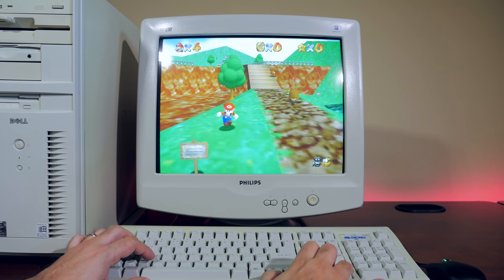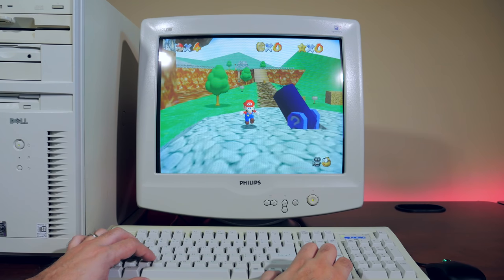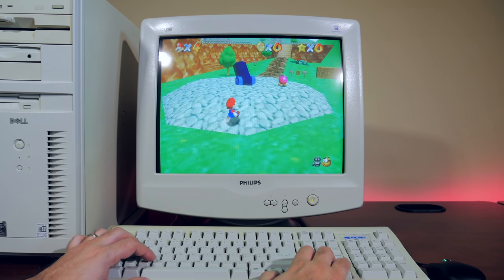So there you have it — the story of Ultra HLE, released for the PC in 1999. It was truly a historic and landmark day in emulation history. For those who remember Nintendo 64 emulation, they'll certainly remember this day. Even to this day, many emulators utilize the HLE technique that we kind of just take for granted — and it's all thanks to this one emulator that came out back in 1999.